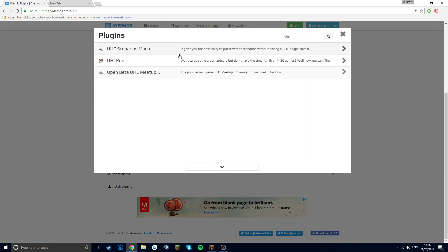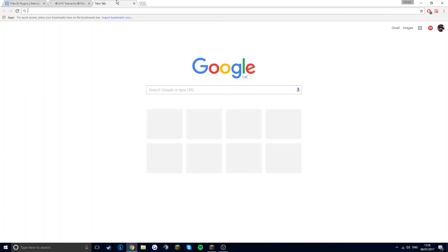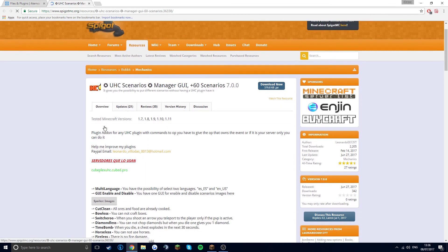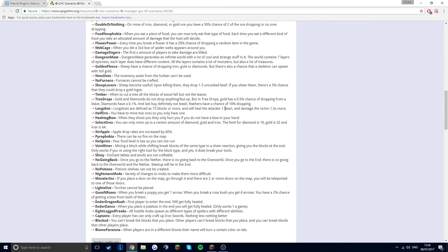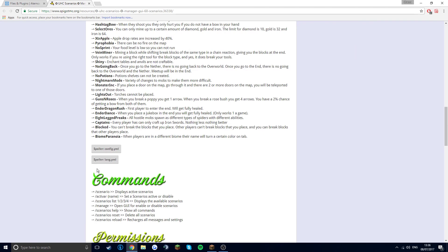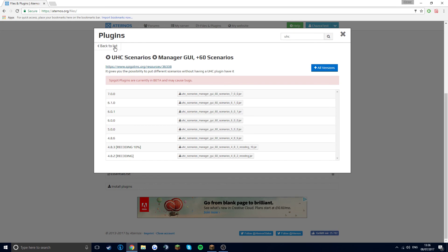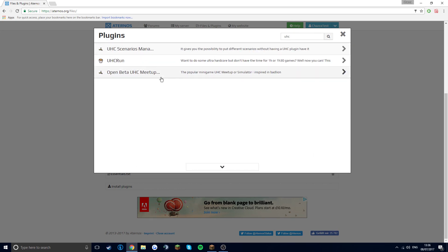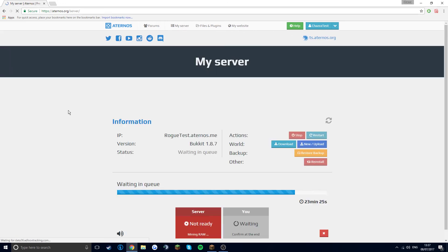If you wanted UHC, this is the cool one. If I go here, like UHC Scenarios — you can have a UHC server and just do cut clean and stuff. I don't think these ones work but this one does.